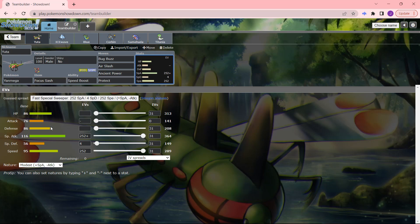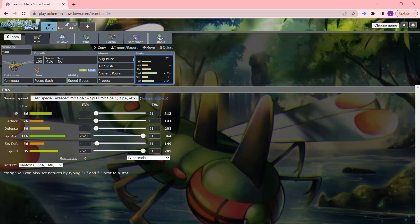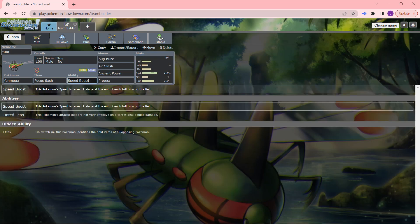Speed Boost, again. Speed Boost Focus Sash is not the most defensive thing in the world. The moveset is Bug Bite, Air Slash, Ancient Power, and Protect. Protect is to guarantee the plus-one speed boost, and now I have the sash up. I can hit very hard with my very spammable STABs in Bug Buzz and Air Slash. Ancient Power is for Fire types and Flying types — it covers all my weaknesses. I used to run this as a countermeasure for Zard Y leads: get the Protect off, then spam Ancient Power to knock them out. That always came in clutch dealing with Zard Y. Bug Buzz and Air Slash are both very spammable moves. Speed Boost — it's just a really good lead.